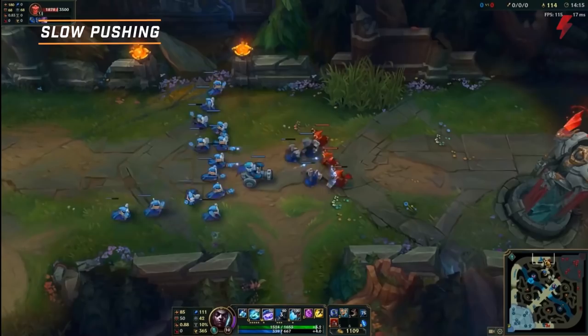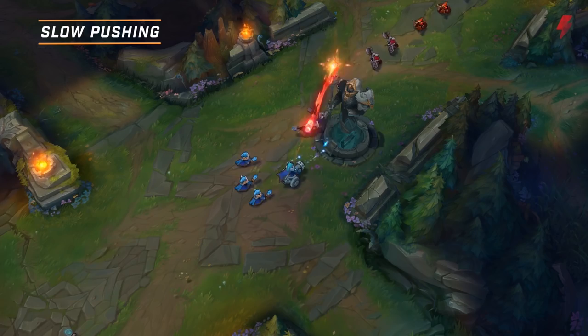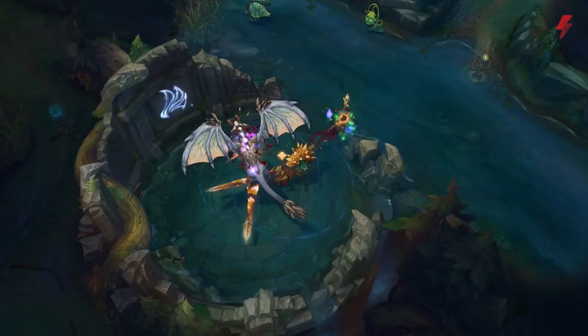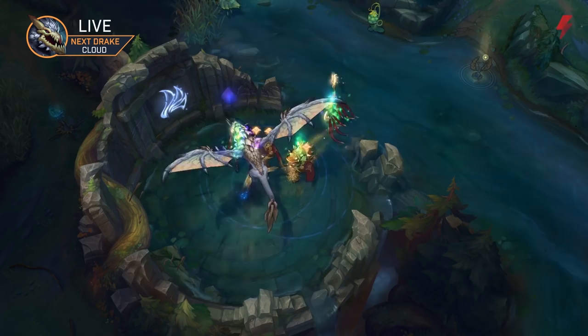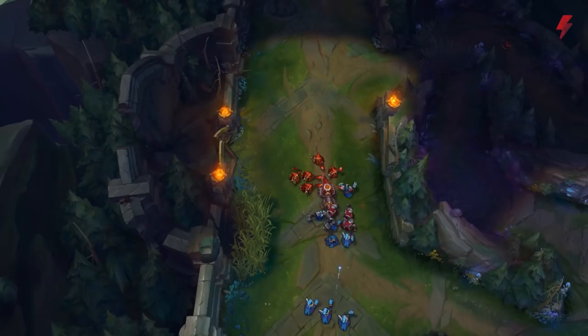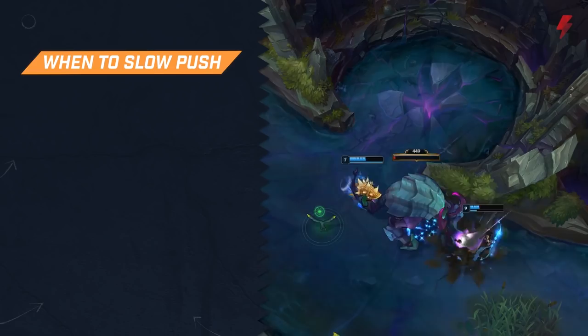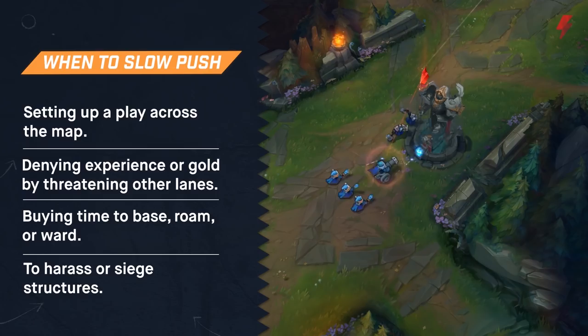This is called a slow push, referring to the total time the wave will take to reach the enemy turret — meaning you will have tower pressure, but not for a little while. Slow pushes are a good way to set up future pressure in lane. They give your team room to rotate and get objectives while the enemy team catches the wave. If the enemy team chooses to match your rotation, they'll be sacrificing a huge amount of experience and gold. This window of opportunity doesn't last long, so be decisive in your movements. Optimal uses include setting up an objective play across the map, denying experience or gold by threatening a dive, buying time to base, roam, or ward, and to harass or siege structures.